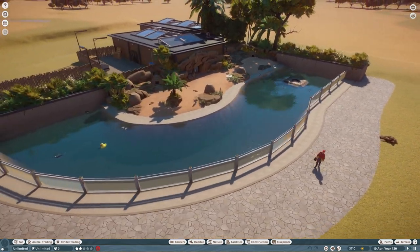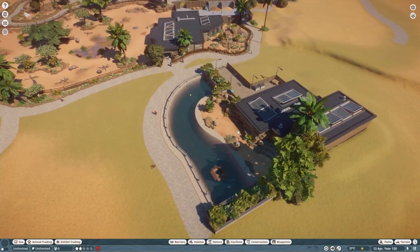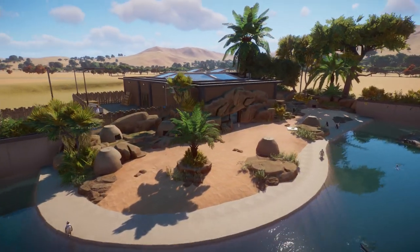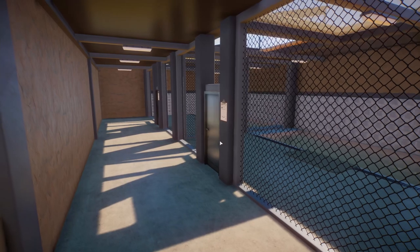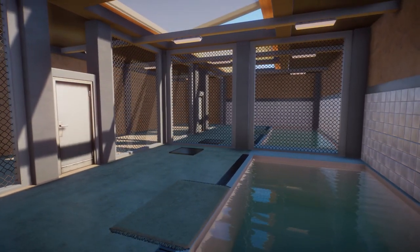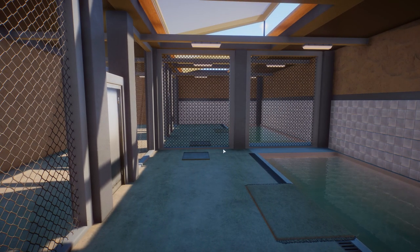If you are new here and haven't seen Limpopo, all these builds have their own speed build videos. This is episode number 10, so if you want to see how it's all made, make sure you check out all of the speed build videos. The penguin habitat - I'm super happy with it. There's a little interior right here, but the animals won't be able to use this. I tried to make a habitat out of it but couldn't because of the water, and the gate would be too close to the water.